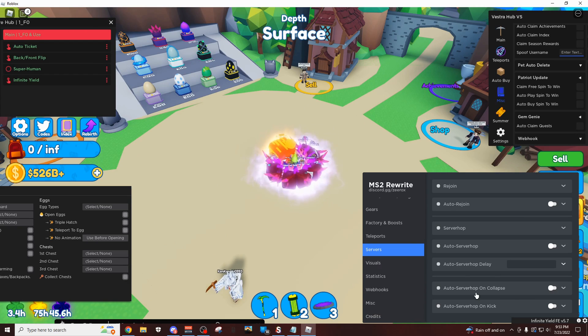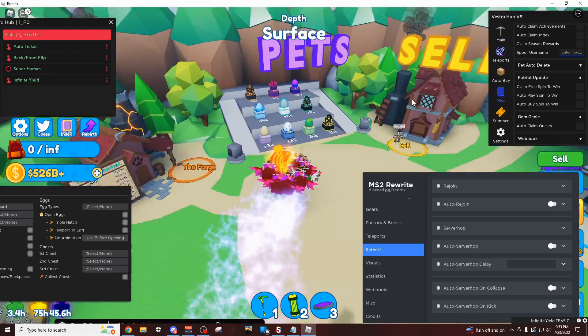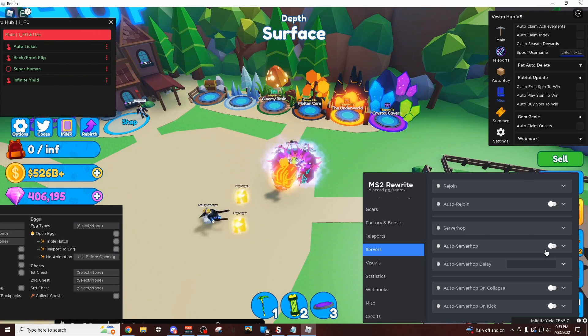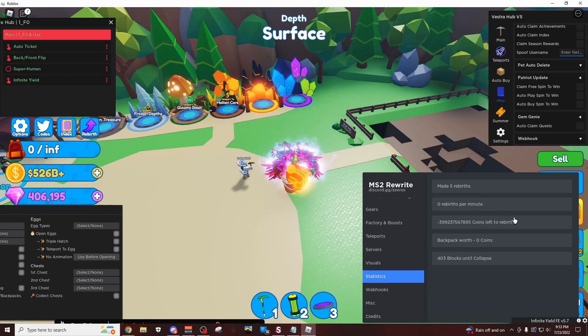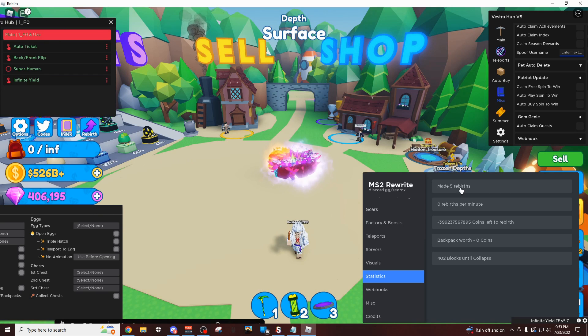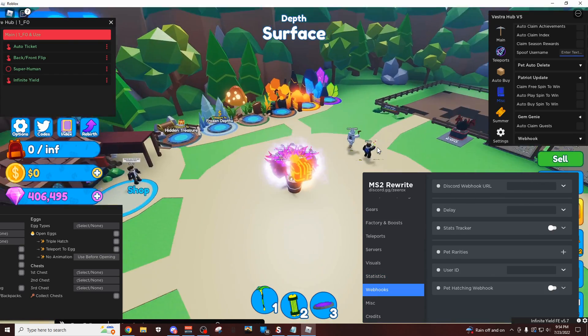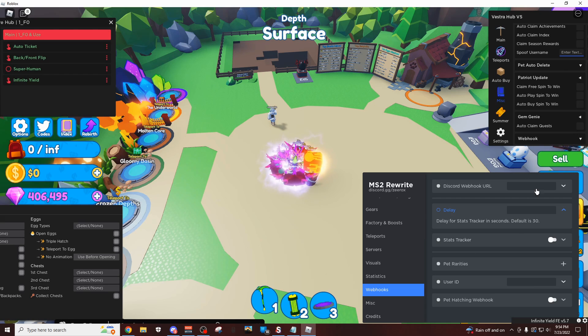Coming over here to the final tab — this is the servers tab. You have some stuff here for basic stuff. You can automatically server hop, and I think it's gonna save all your settings so you don't need to worry about your auto farm getting deleted if you have this in your auto execute folder. Server hopping on the collapse is gonna completely optimize your auto farm — you're gonna be skipping that five-minute timer in between each thing. And then of course you have some basic stuff like visuals, ESP if you want to do that. Statistics — here's all the stuff I have, so I can see rebirths, the amount of blocks until collapsing. This made five rebirths since you executed the GUI — how many rebirths you've gotten. We have webhooks, so you could put a Discord webhook URL here, and it's gonna send you updates to your Discord server about everything that's happening. It's gonna tell you what pet you unlock, the tracker, what type of stats you have on your account.